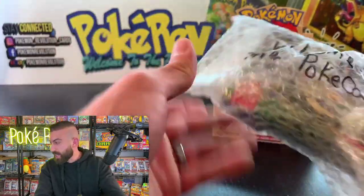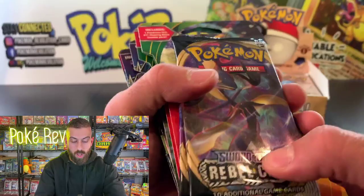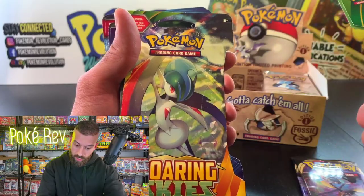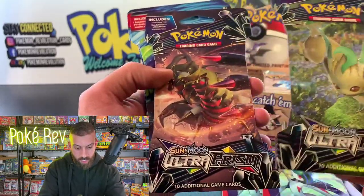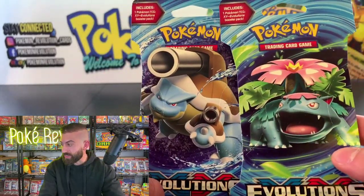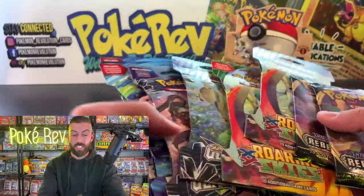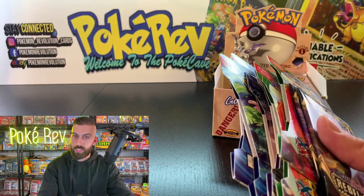Mysterious Fossil, Geodude, Slowpoke, Shellder, Zubat — let's get it out of one pack. We got a Haunter holo! Another really awesome card. Haunter from the anime — such a funny and cool Pokémon. Those episodes with Sabrina are one of the most memorable because of Haunter. If I had to pick one Pokémon for Kevin's giveaway question, I'd probably go with Haunter — remembering when Ash got the Haunter and it just made everybody laugh.